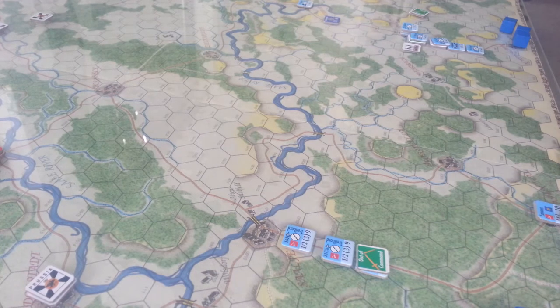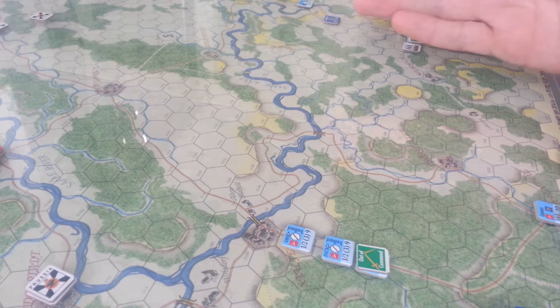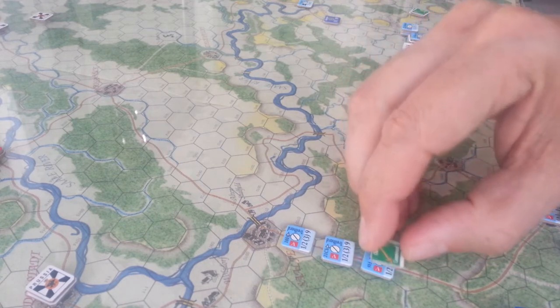Assuming this was another turn — the second or third turn in — we go through this reorganization phase and try to bring units that had been previously eliminated or reduced back onto the battlefield. That goes into this little off-map bucket that things go into, and they kind of cycle through. And then you would roll for command.